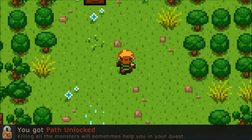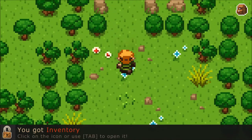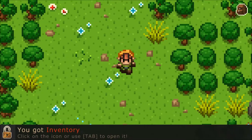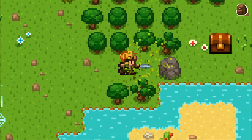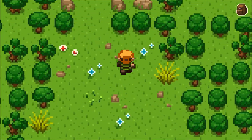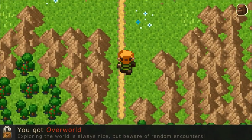You got a path - killing all the monsters will sometimes help you in your quest. I got an inventory! Sword. We'll get bombs and arrows later. Two out of thirty stars. How do we open these things? How do I unblock the rocks? I guess you need bombs for them, probably.